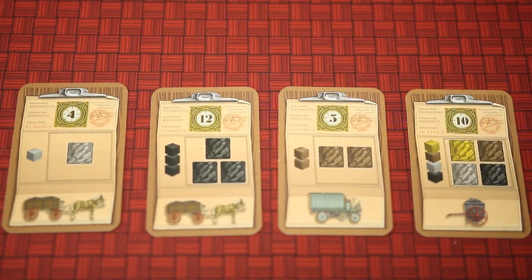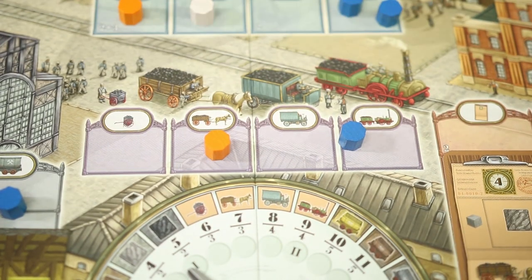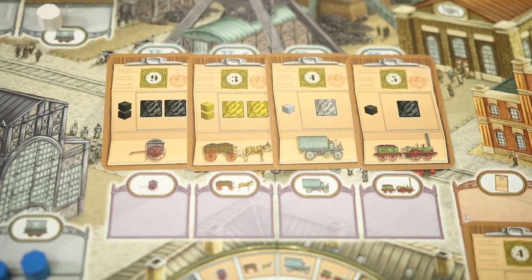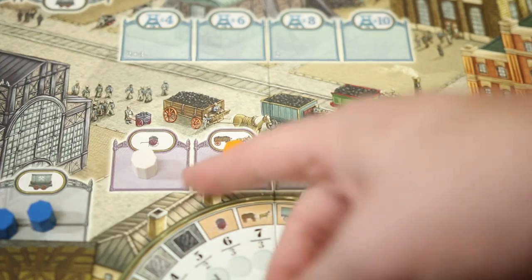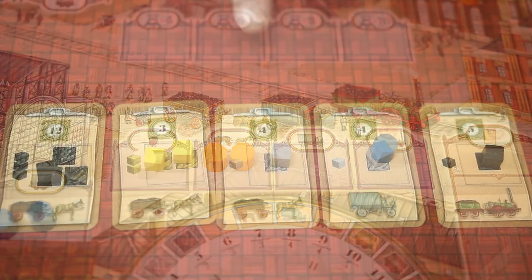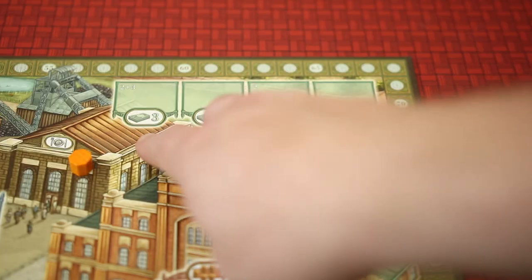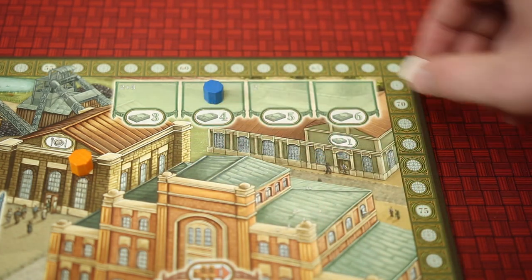A player may also get new orders by placing their worker in the new order space. These will ask for different coal types and quantities and will award points for completing them. When a player has an order full with the required coal, they can go to the delivery spaces to deliver them. Which space they choose depends on the mode of transportation at the bottom of the order form — either barrow, carriage, truck, or train. Once a player chooses a mode of transportation, they will then deliver all completed orders with that mode of transport.